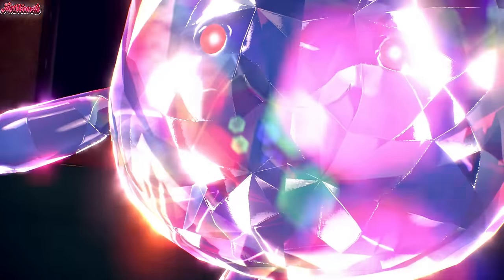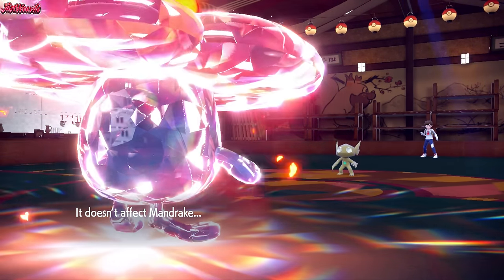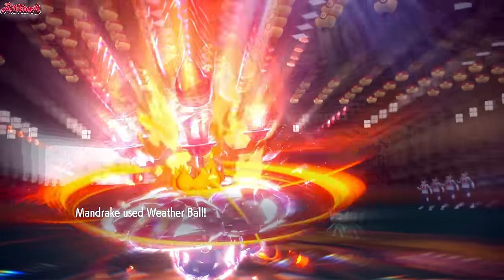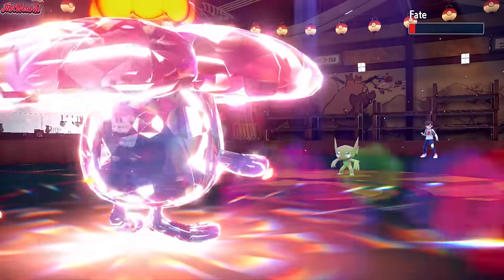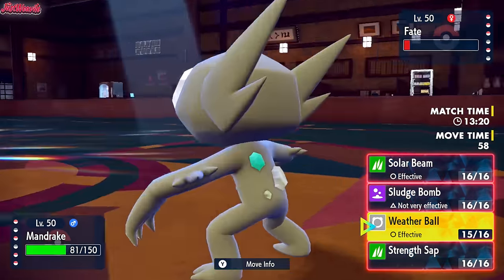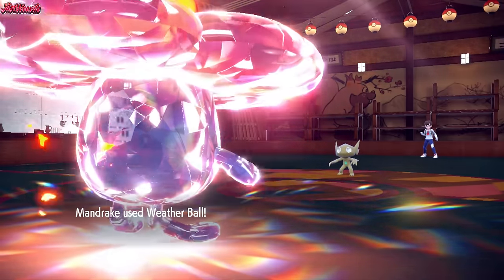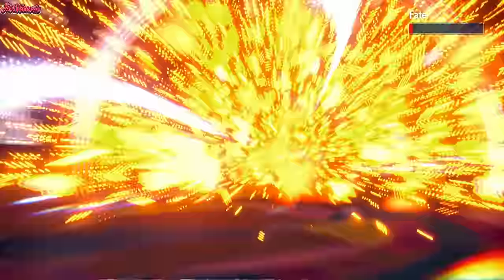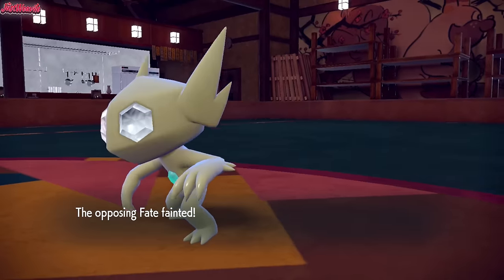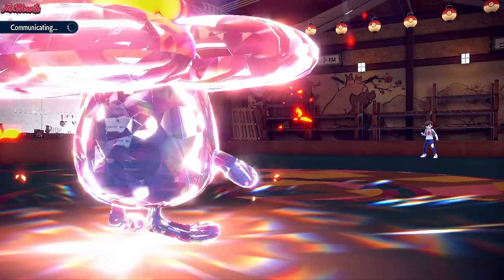Vileplume comes through. If we take out Sableye that would be amazing. The thing to keep in mind is Vileplume's Chlorophyll — Will-O-Wisp always fails because we're Tera'd. Weather Ball comes through. The only concern is Iron Jugulus with Booster Energy and Speed outspeeding Vileplume. This Weather Ball doesn't quite do as much as I wanted. They go for Pain Split — I didn't even know Sableye got Pain Split. But Weather Ball still takes it out. Vileplume is just too dominant a threat in the Sun. Iron Jugulus with Booster Energy will outspeed us though, meaning we'll lose Vileplume.